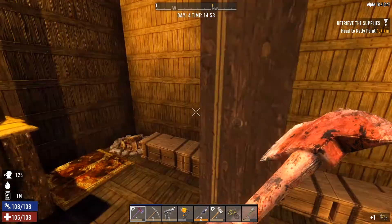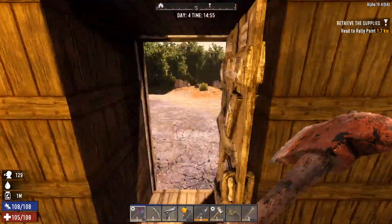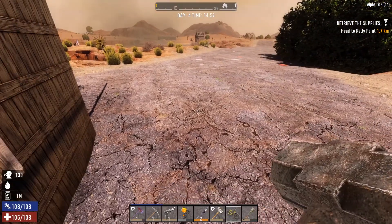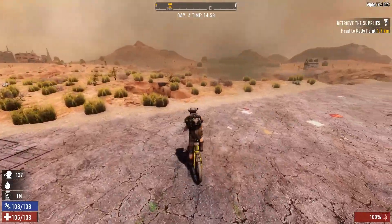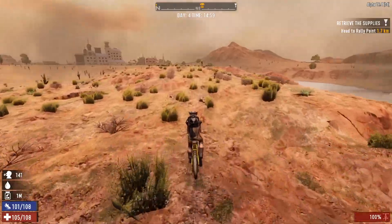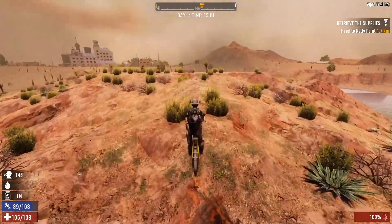We have a bike! Let me throw these in there as well - we don't need those now. Away we go to get that drop. And I instantly already want a minibike. It's okay, we'll get the minibike soon enough.